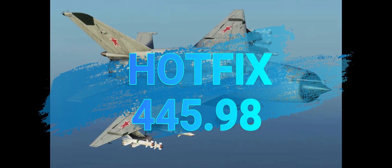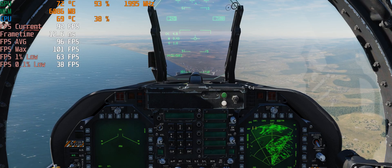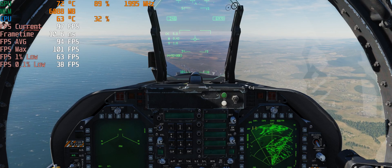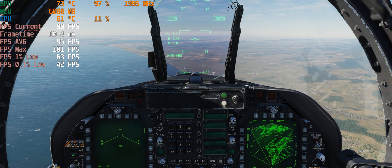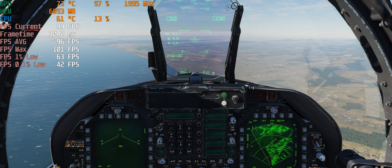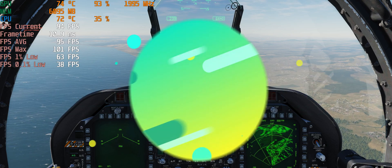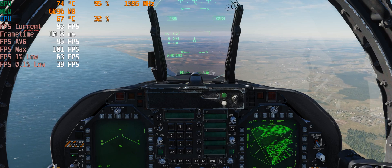445.98 is a typical hotfix driver from NVIDIA from around the latest period. Here we see maximum FPS is lower by about 10 percent, and FPS 0.1 low is lower too, which means more stutter. This driver does not support hardware-accelerated GPU scheduling. Many driver series from NVIDIA in the past five to six months give the same results — they cause stutter and are not very different from each other. This driver is the typical example of them, and that changed with the latest 451.67 driver.